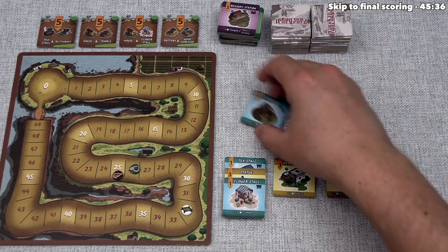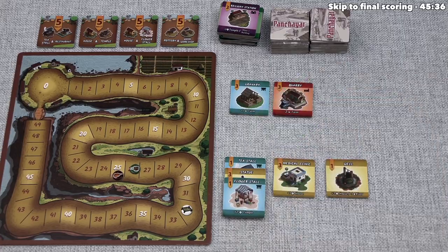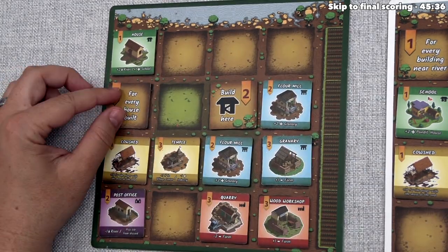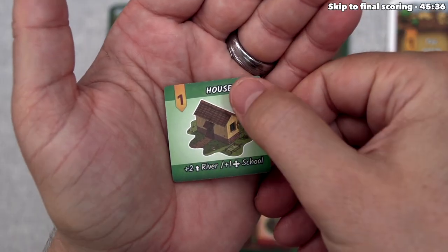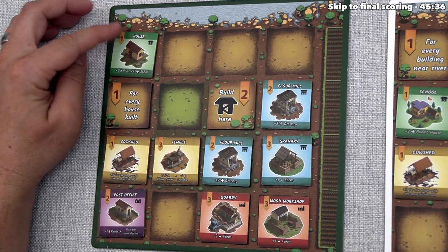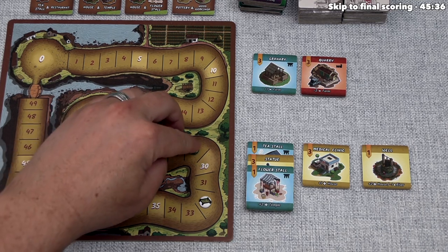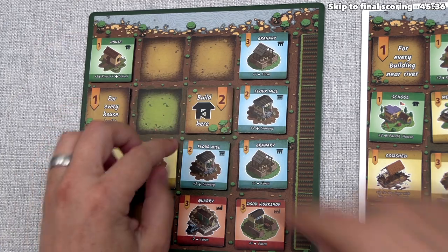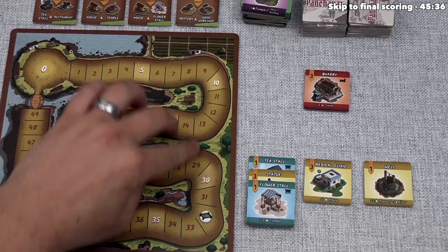Green draws a granary, a quarry, and a house — one of the three remaining houses. They take the house and place it next to the river for one plus two, or three points — starting their first residential area and bringing them to twenty-nine. Then they take the granary, placing it next to the farm for three plus one — four points — growing their commercial group further. This brings green from twenty-nine up to thirty-three. They finish their turn by placing the quarry on top of the well stack.